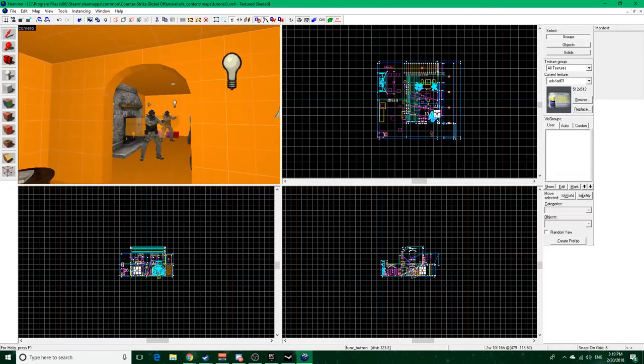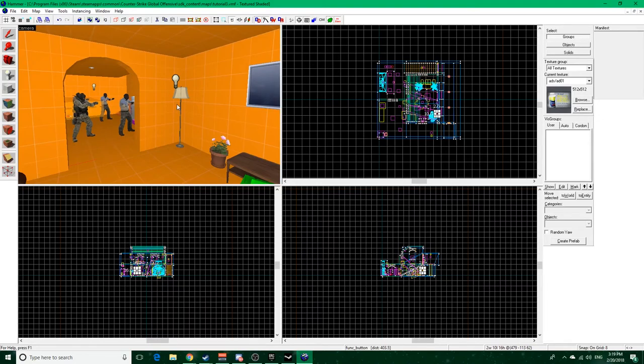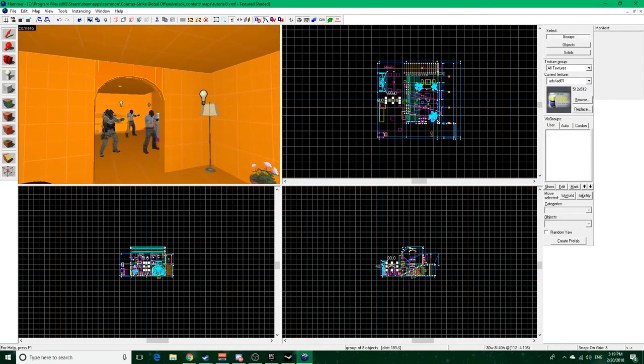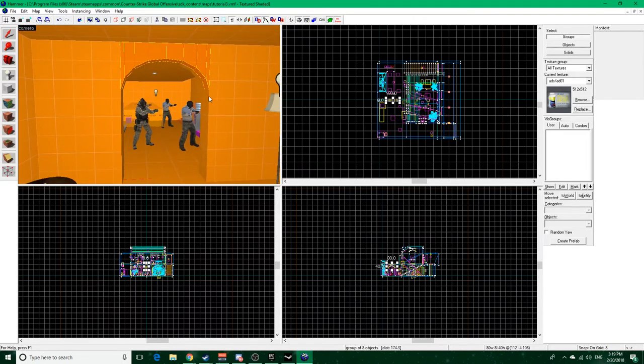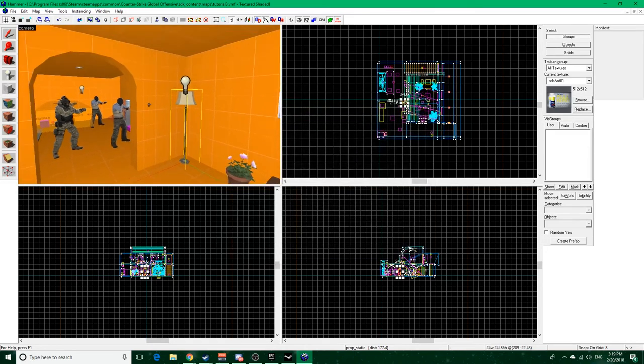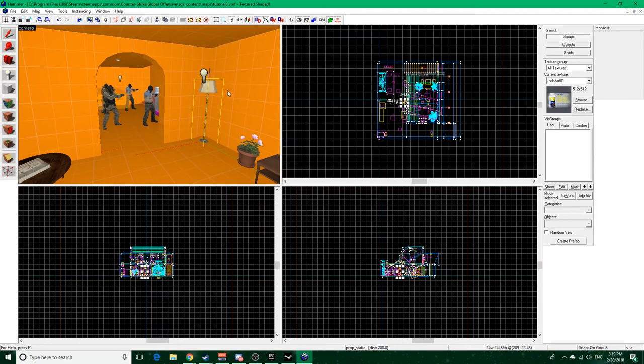Now we're going to actually go into propping. Typically after you create the world geometry you do something called meshing. Meshing is where you take a bunch of static props and, similar to how you'd make a movie set, piece them all together to completely replace all the world geometry, because as you can see it's awfully primitive. With proper 3D editing software you'd make an actual mesh and replace all the geometry, like in modern triple-A games. But we're not going to do that in this tutorial - we'll stick to the basics of propping and lighting.